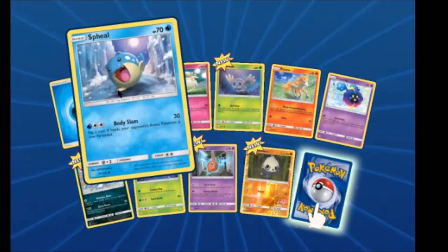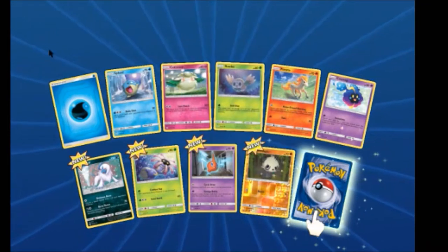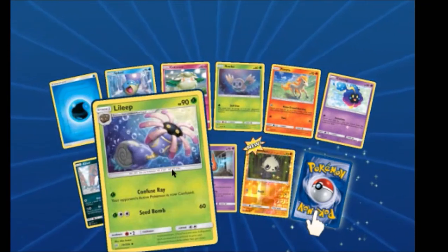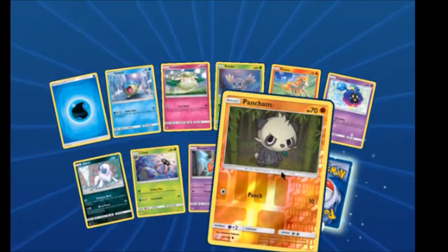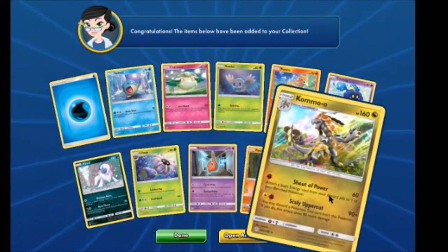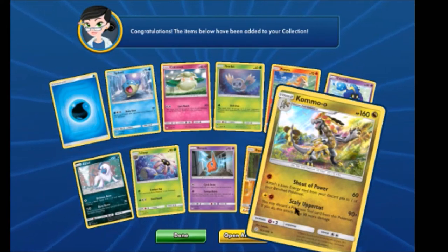We got a Spheal, Cottonee, another Ralts — I think there are two Raltses in the set. Absol, Lotad. Rotom Pinch in Reverse and a Kumo. Oh — holo! Yes, that one is a holo.